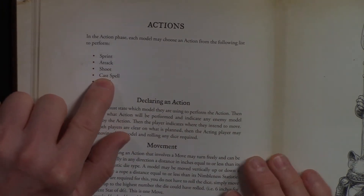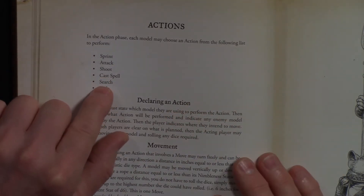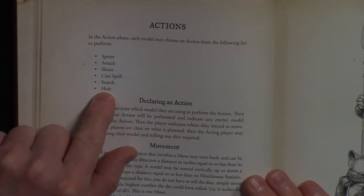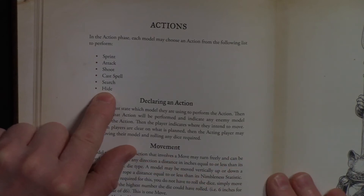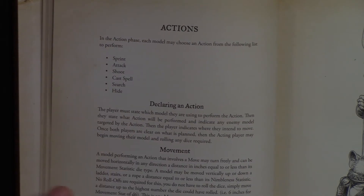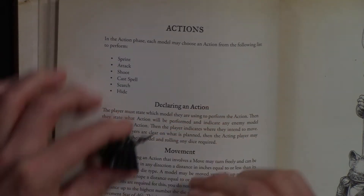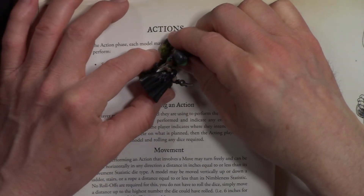The hide action lets a trained miniature move and then hide — they must end their movement somewhere they can conceal themselves. This lets them use their remaining movement to ambush a character that comes by, so a model can sneak behind something and then attack a miniature that passes close enough.